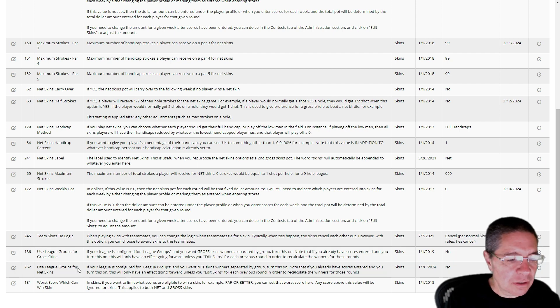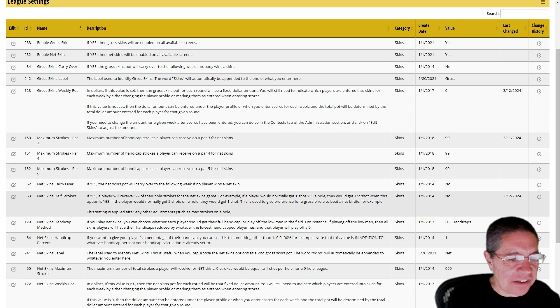Another setting is the worst score that can win a skin, typically limiting it to birdies or better, which you can set here. That would normally only apply to gross skins, because in net skins you'll almost always have net birdies or better winning — usually net eagles in a large enough field — so this setting rarely kicks in for net skins. And then finally there's the net skins half strokes option.